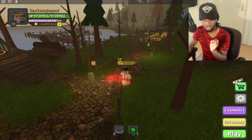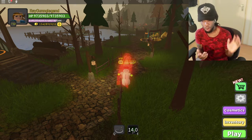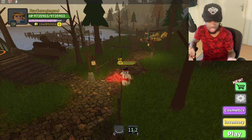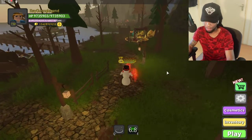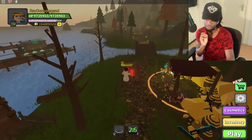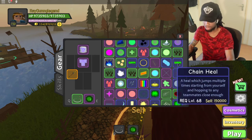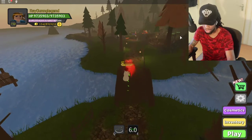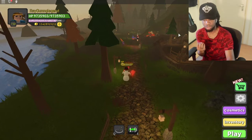Universal Heal is basically your 'oh crap' button — like when your tank is about to die, you use that and everybody gets healed. But it is not good as a primary heal; it's terrible. Never use it unless it's your only healing ability. I highly recommend Chain Heal instead, which has a six-second cooldown.